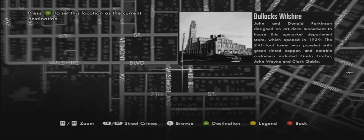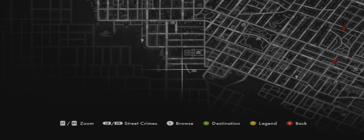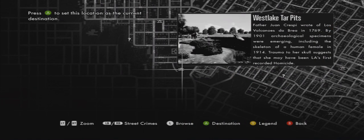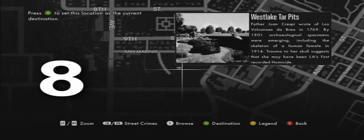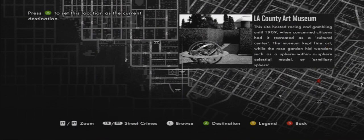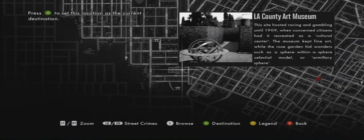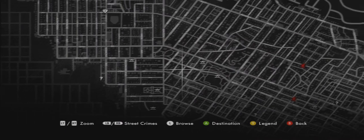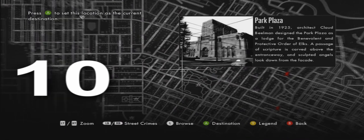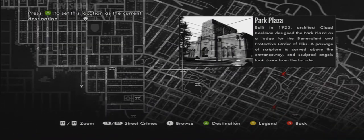Once you get there, drive around either in front of the landmark or get close to it, and it'll tell you that you've found it. There are 30 of these to find. Once you find them all, you will unlock the Star Map achievement. This will also give you 3% towards your 100% completion achievement, if that's something you're going for.